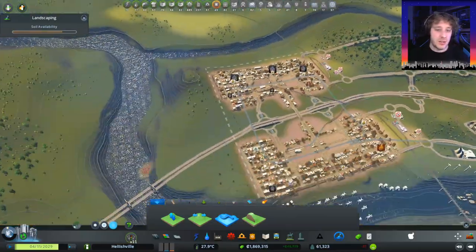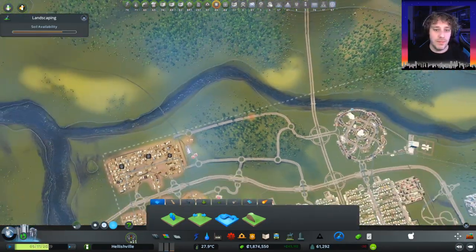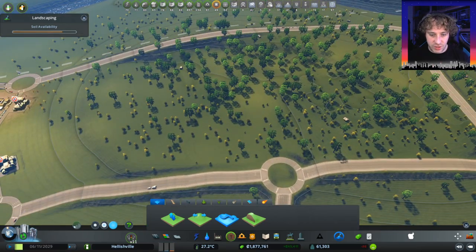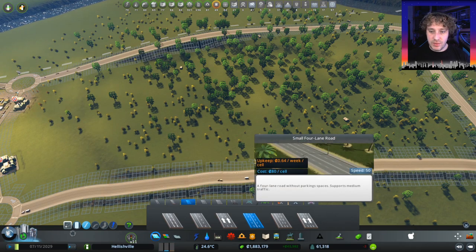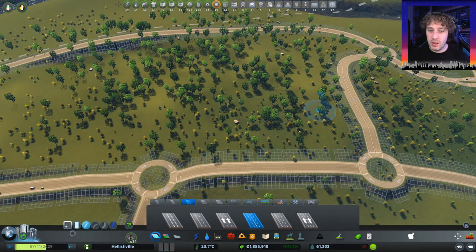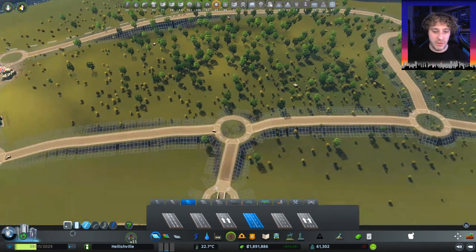Now, these industrial zones are all very linear, as are our office districts — they're all very linear. With this one we're going to go a little bit different. There's plenty of trees around here, so we're going to go with forestry stuff. So we'll start off with the roads — we're going to go with small four-lane roads. We've got roundabouts to come off here and here, but we've got a long road that I think really needs another roundabout in the middle, and two on the back road.